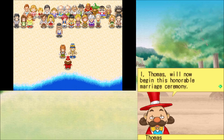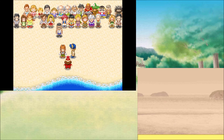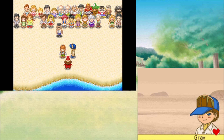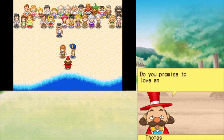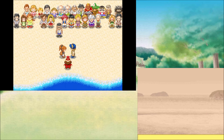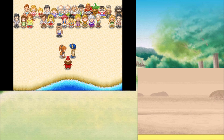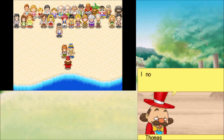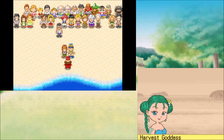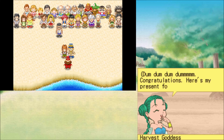Thomas will now begin this honorable marriage ceremony. I will now ask the groom: do you swear to love Milan forever? I do. Now the bride: do you promise to love and cherish Gray as long as you both shall live? Let's live happily together. I now pronounce you man and wife. Milan, Milan. Congratulations — here's my present for you.